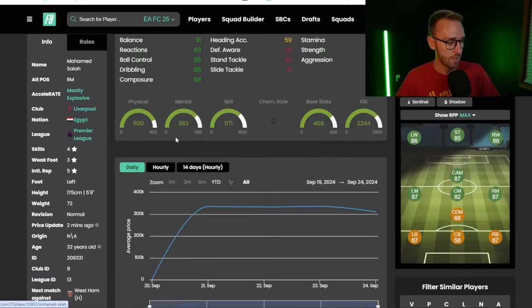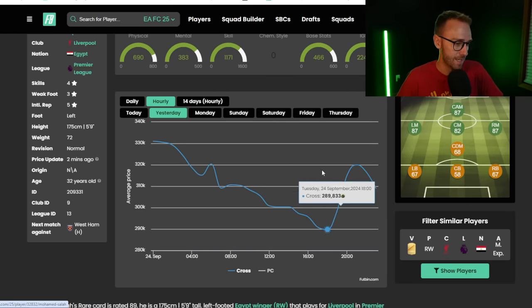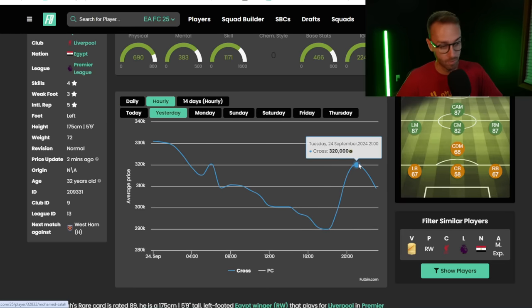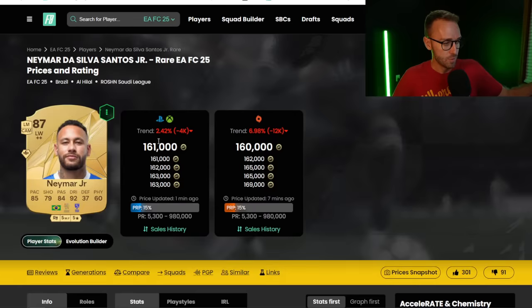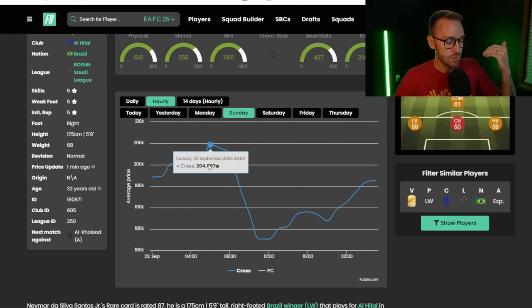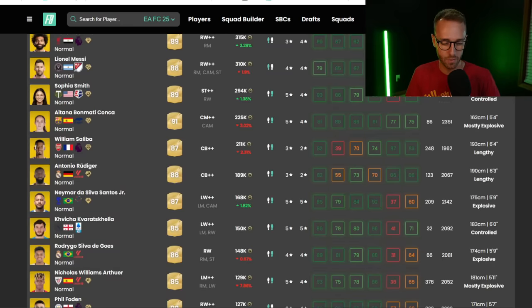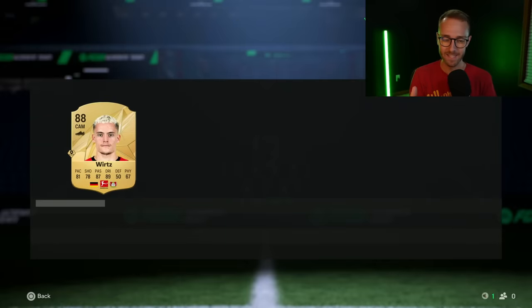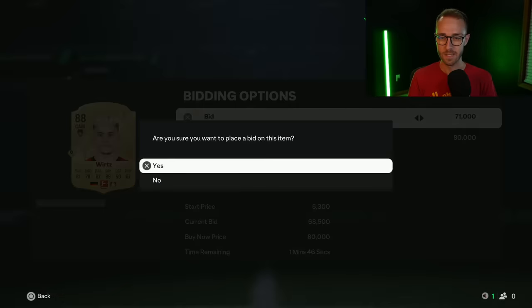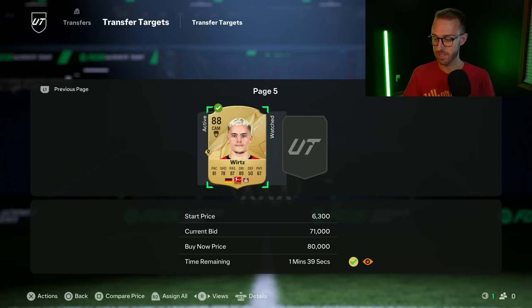The prices we saw on the weekend just kind of started to falter out — not enough demand to meet the market prices. Salah is at 312, was under 300k yesterday at his lowest. Neymar's 160,000 coins after being 200k on Sunday. I think a lot of people were getting out of cards and preparing for the standard edition release this weekend, which usually impacts the market negatively because EA puts out big packs and there's a lot of supply.